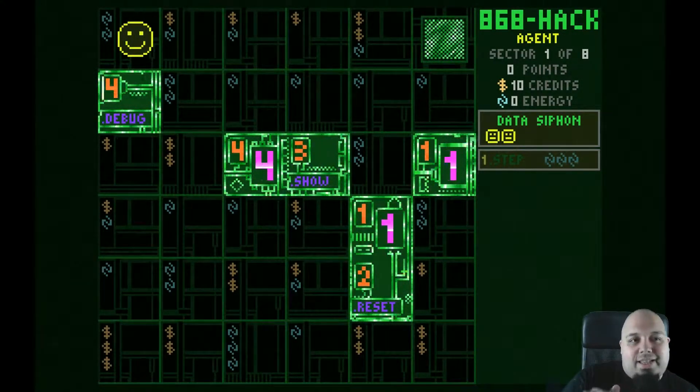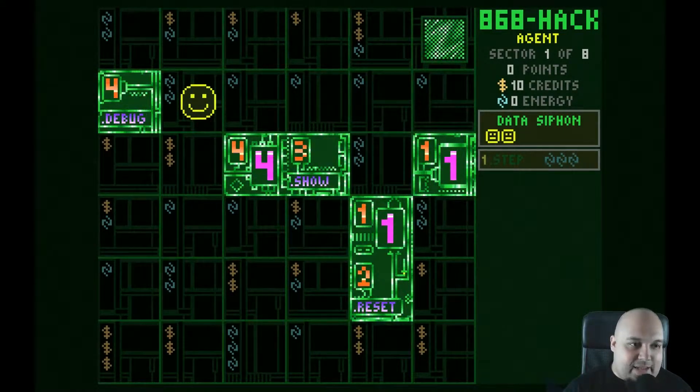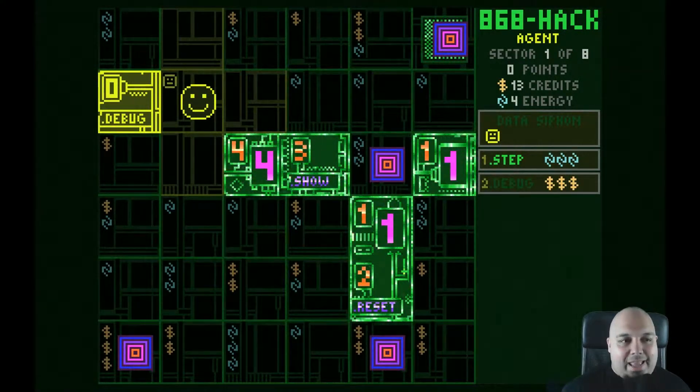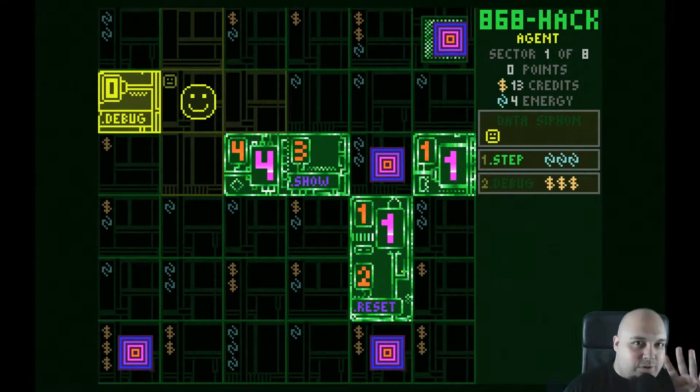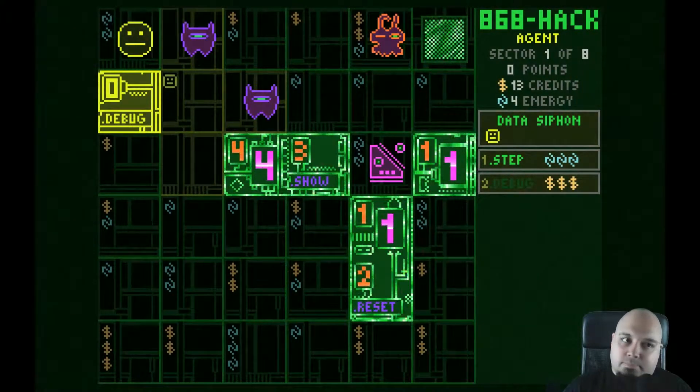There are dollars and there are these blue squares — the energy, basically. In order to survive, I'm using programs. Right now I only have one program called STEP. If I activate a data siphon here — I'm going to do that now — I do a plus pattern around me and I'm basically taking all those squares. I gained the dollars, I gained the energy. But because the left square had a four on it, it spawned four monsters. So now I need to survive them. I believe I can take a maximum of three hits before I'm dead.